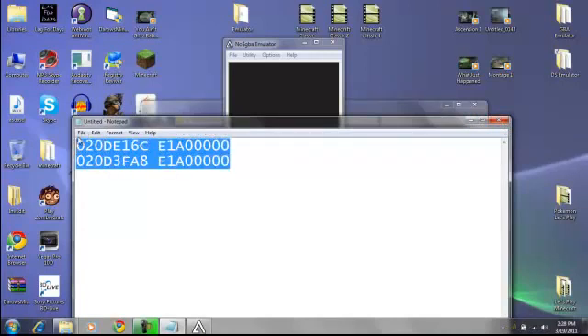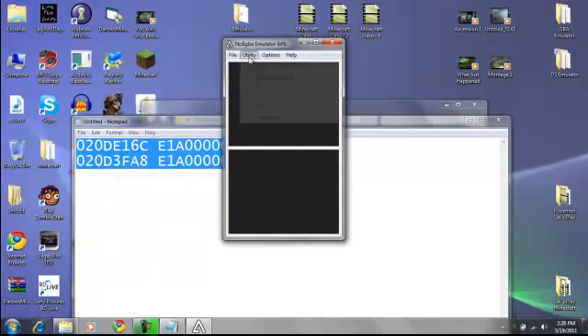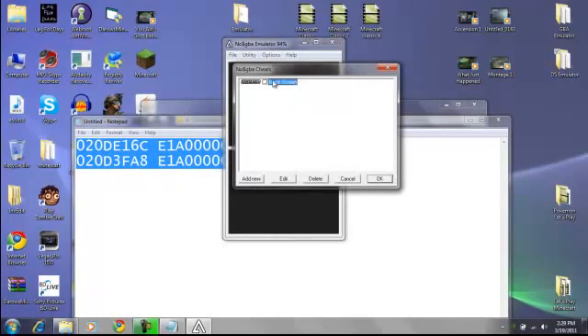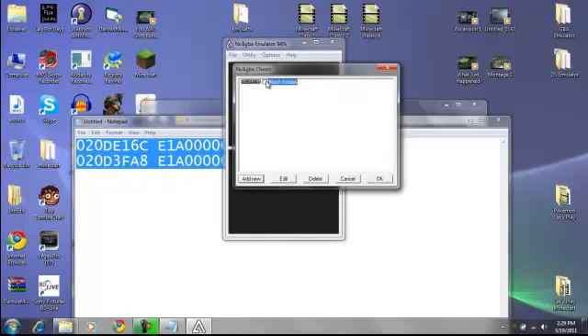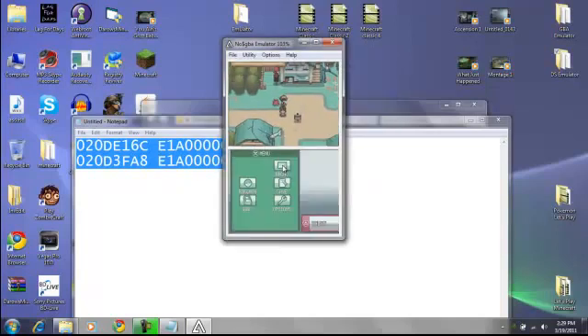Go to 'Utility,' then go to 'Cheats.' For the sake of this video I'll add it again. Paste the cheat code in, make sure you click 'RAW' or 'Action Replay DS,' then type whatever you want to call it — I'll just call it 'black screen' — and click OK. Since I already have it I don't have to re-enter it. Make sure it's checked or it won't work, then click OK and boom — you're playing Pokemon.